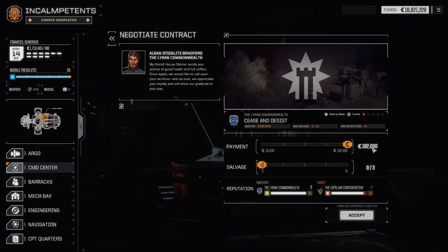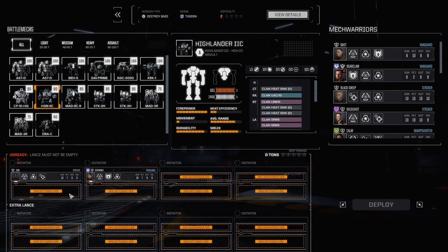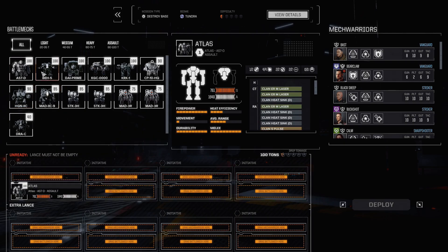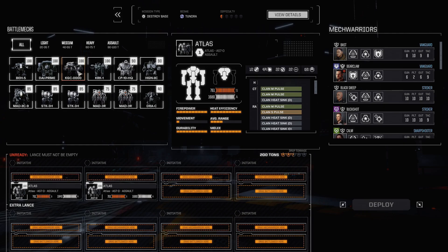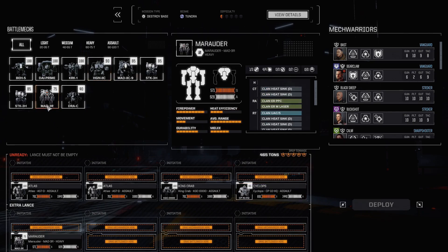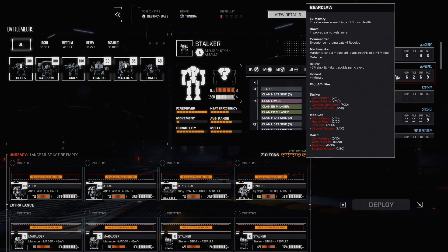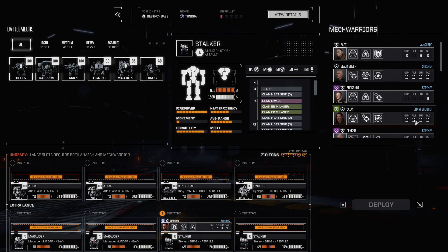We're going to go with Fulton. 315? I mean, we might end up encountering some nice mechs — doubt it, but one can hope. Let's set up deployment: you go there, and then you go there. You're on the front lines, and the Marauder's on the back with the Stalkers. Bearclaw — you know what? Go in the Stalker.